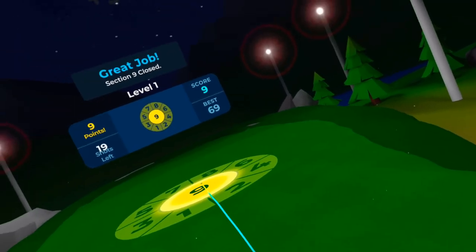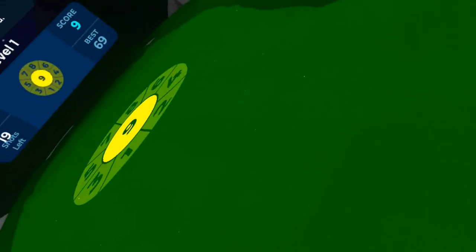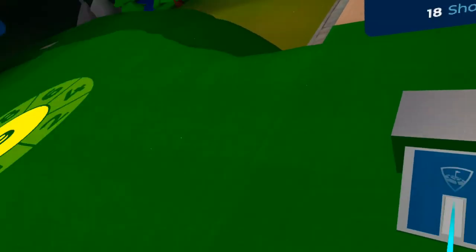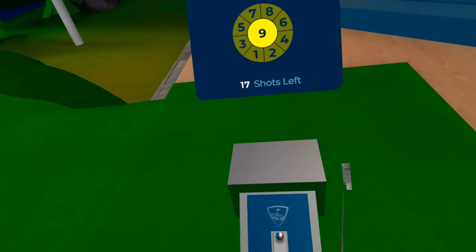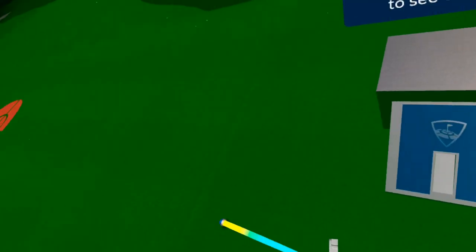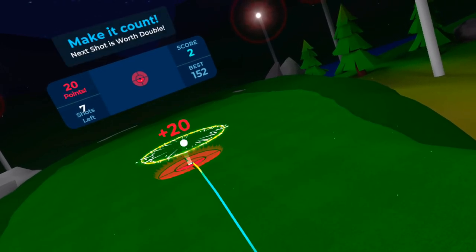Just like in Topgolf there are some really cool side experiences that you can play. This one's called Top Pressure and you've got a limited number of shots to try and cover all of the numbers — it looks easy but it's actually very challenging. And here's a cool game called Quick 9 where you have to try and get as close as you can to the target, and the targets change as the game moves along.